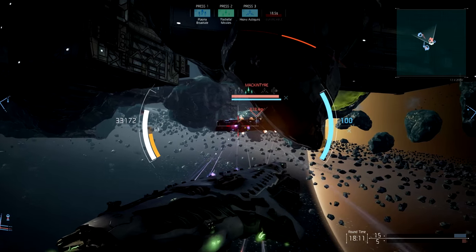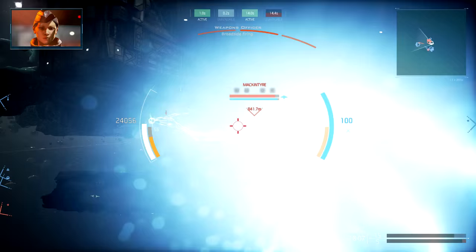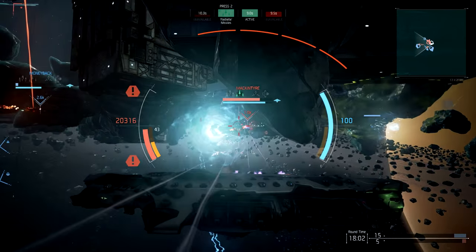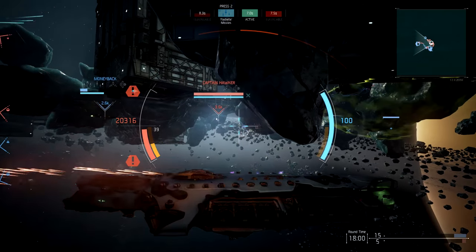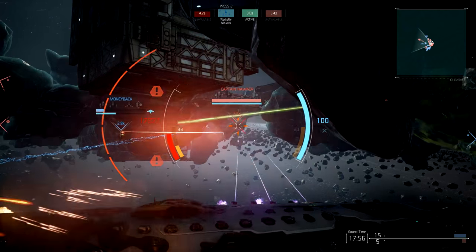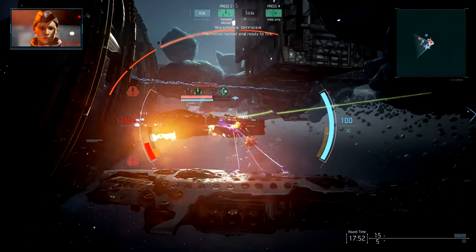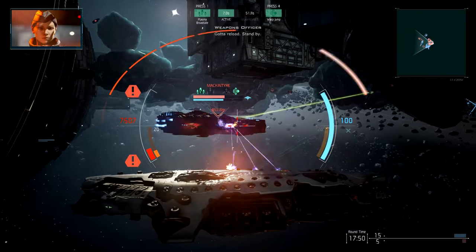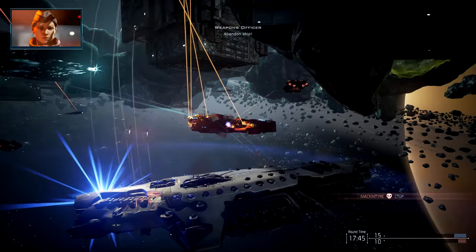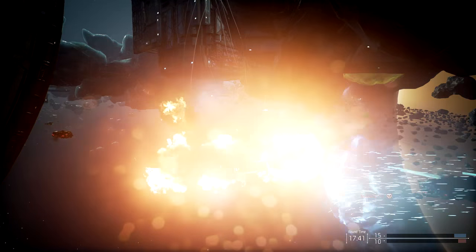We're going to try and use our broadside weapons here — doing some damage. But we do have some teammates coming up, and they jumped out, those little stinkers. See that guy way back there — he's just sniping us. We're going to launch some missiles and use our plasma broadsides once again. We're going to die here, but at least it's okay — we'll be able to show you guys some of the other ships. Kablammo.